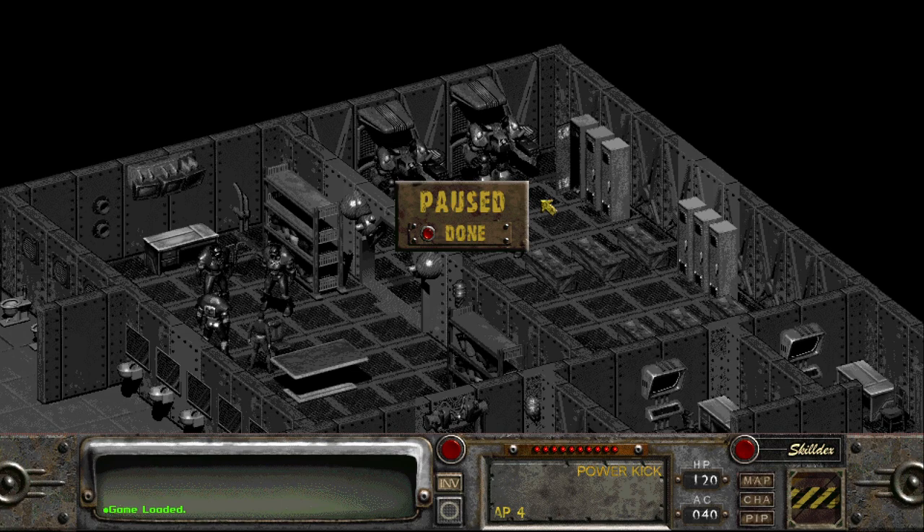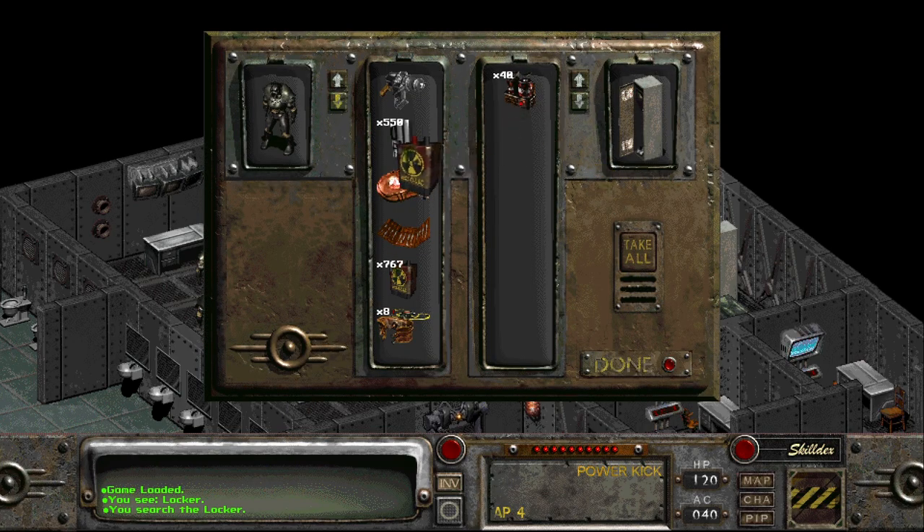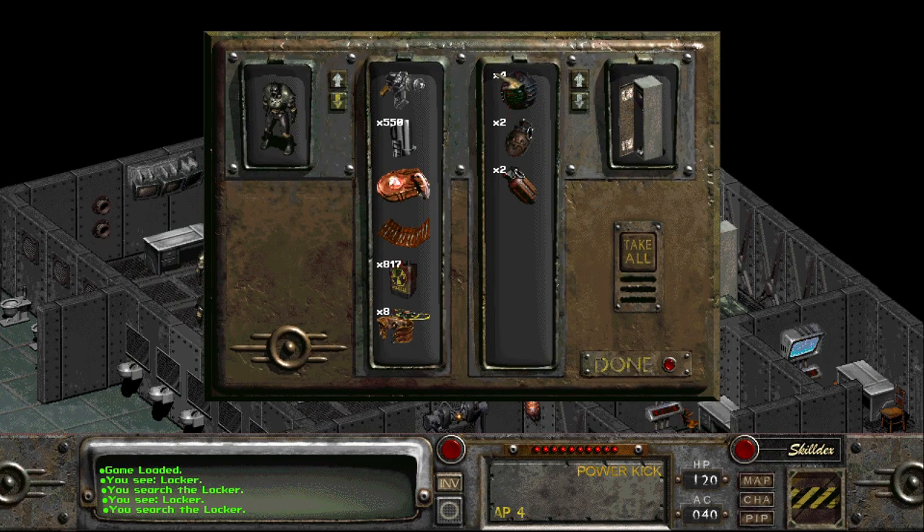Hello my friends and welcome back to Fallout 2. In our last video we made our way to the Enclave oil rig, and I'm currently passing as an Enclave soldier. Let's continue to poke around and see if I can get in the appropriate amount of trouble — not so much that I get myself killed, but enough to save my friends and family. That's the goal.